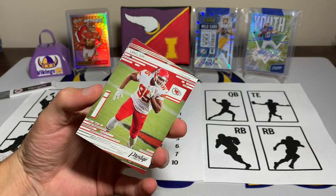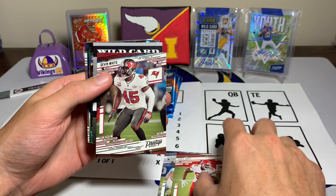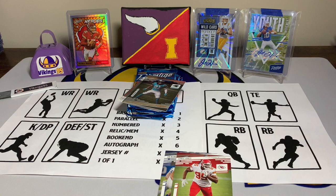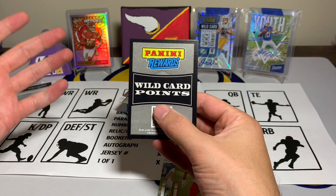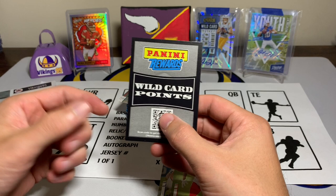Pack number one — we are starting off with Chris Jones. I think he was hurt last game sadly, otherwise that'd be pretty sweet. Chris Jones, Ed Oliver, Devon White. We have a Wild Card Points card right here — I've never hit one of these. Wild Card Points can be anywhere from 150 to 15,000 Panini reward points. The resale value if I were to sell this would be pretty decent, so that is not bad at all.